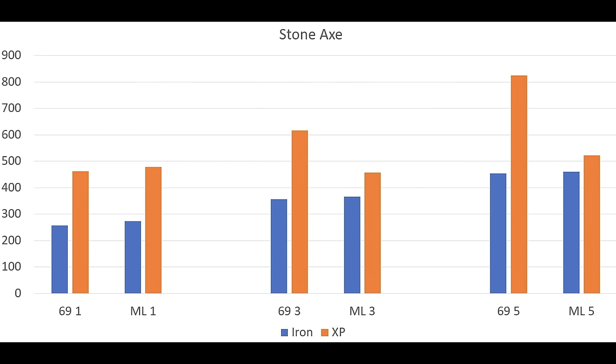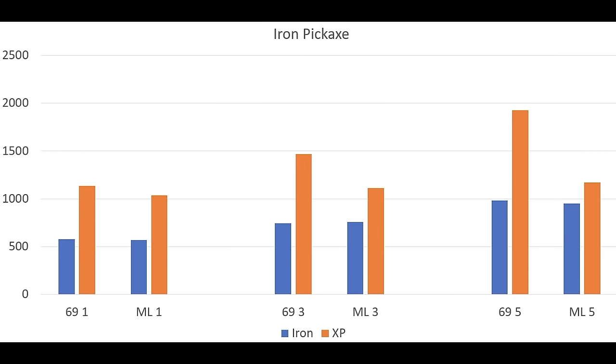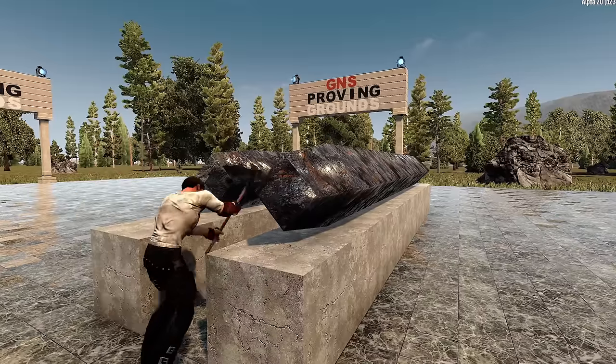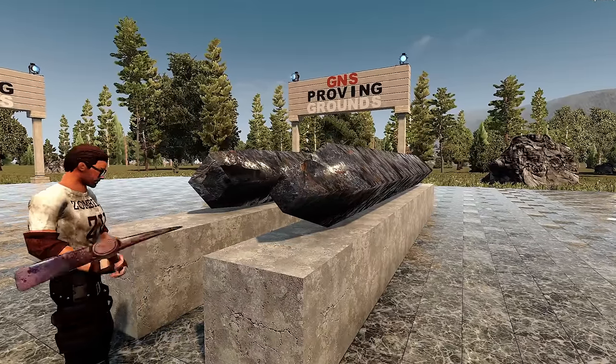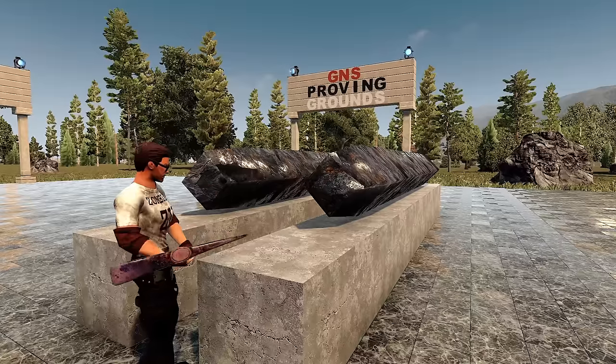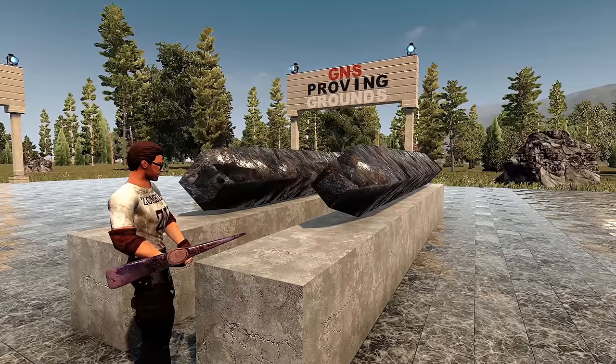With the stone axe, resource gain was nearly the same, but XP gain was much higher with Miner 69er. With the iron pickaxe, resource gain was similar but favored Miner 69er, and again the XP gain was much higher with Miner 69er. With the steel pickaxe, resource gain and XP gain were both significantly higher. This data leads me to believe that Miner 69er is superior for both resource and XP gain, and is a more valuable perk at all levels and with all tools.